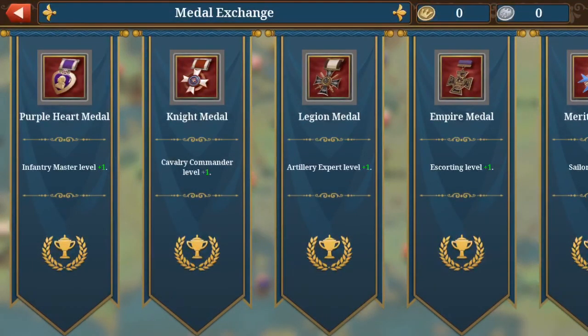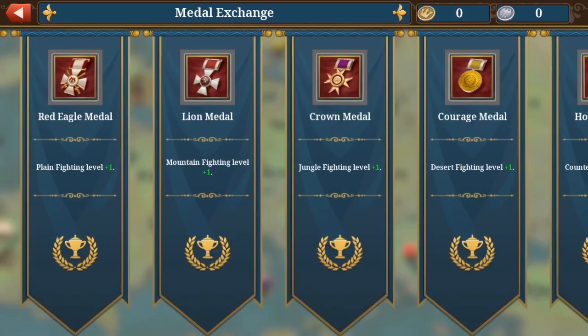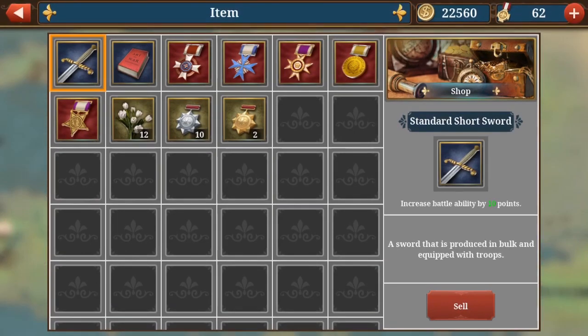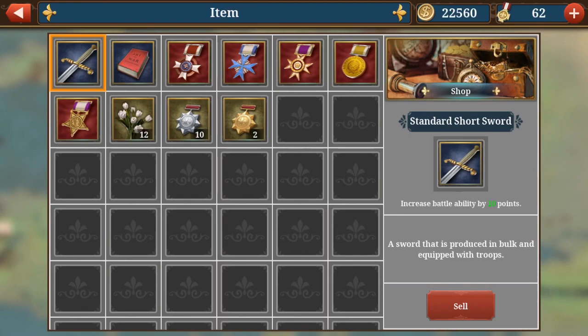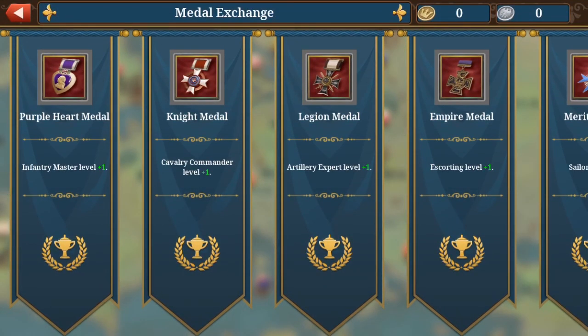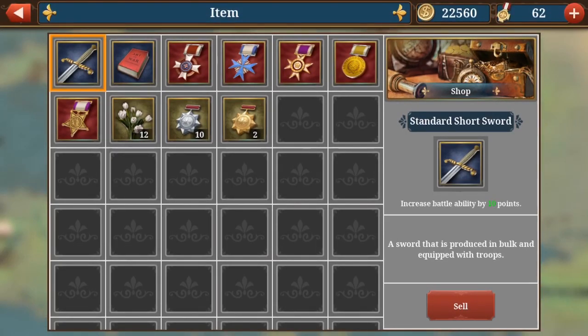If you then get enough medals — as you can see on the top right you get some medals — and if you get all of them and exchange them to these kind of medals, go to the item store and sell any unnecessary ones. They give 3000 gold each, which is very useful if you still need some extra gold. After a while you'll have them all, and then it really makes sense to sell them every time since every conquest gives you quite a good amount of medals.